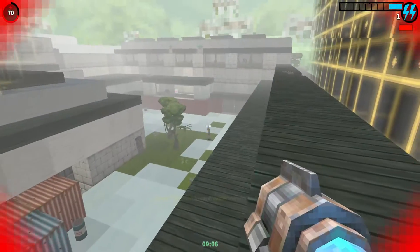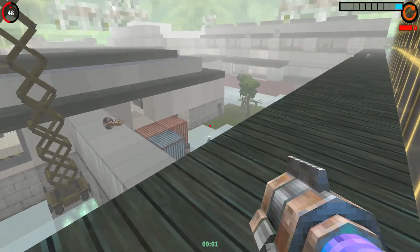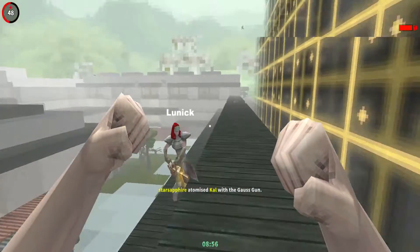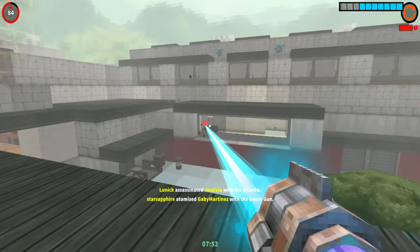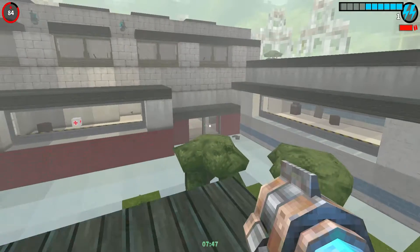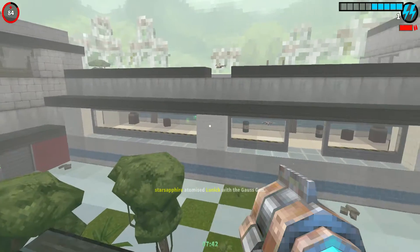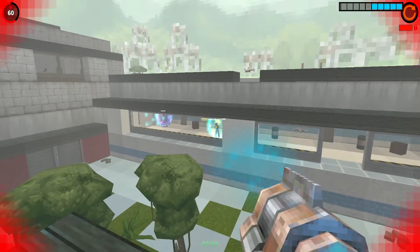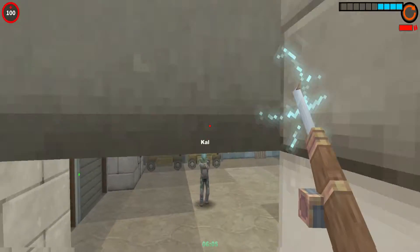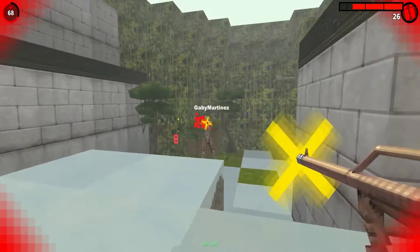But you also have these open areas where it's basically outside of the building. There are a lot of weapons that you can see right there — they are hidden weapons that you might have to explore around to get to. Because you can see them, but getting to them is the tricky part.